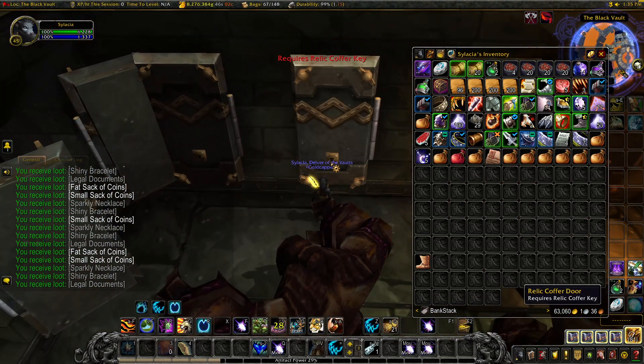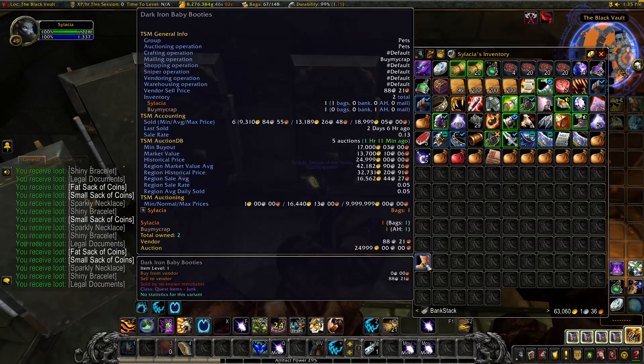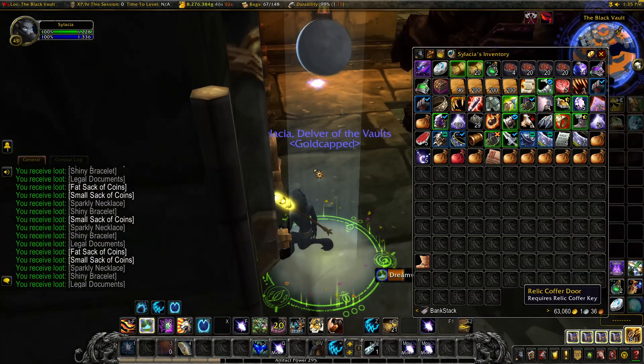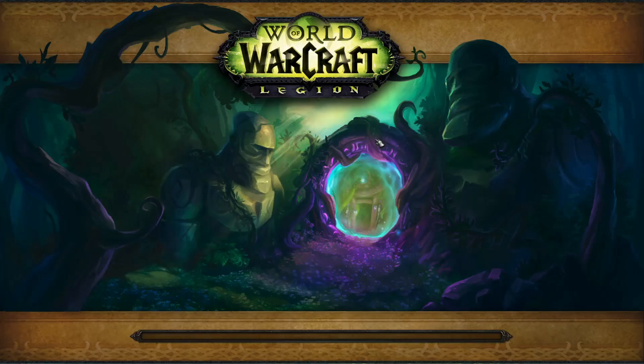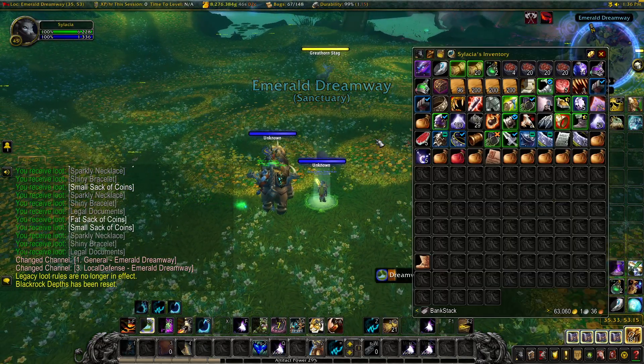Do we have one more key? No, we're out of keys. We didn't get one this run, unfortunately. But I'm just going to use my Dreamwalk — that's a quick way of going in and out. Being a druid is OP for dungeon farming. You just portal out, reset the instance, portal back.